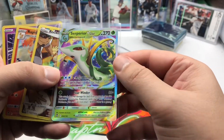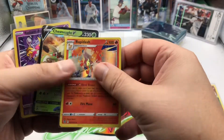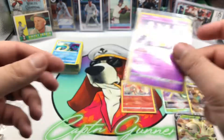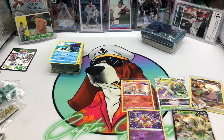So that is it — we got some nice cards here: Suicune V-Star, nice Rookidee Trainer Gallery, Rapidash reverse holo, Chestnut V, and the Radiant Alakazam. Some pretty nice stuff there. Really like that Suicune V-Star though — that's probably my favorite card I pulled.